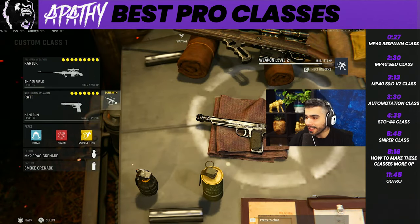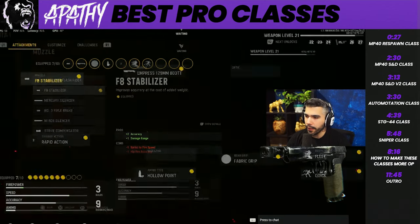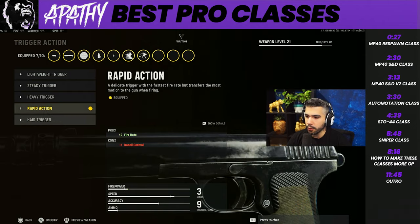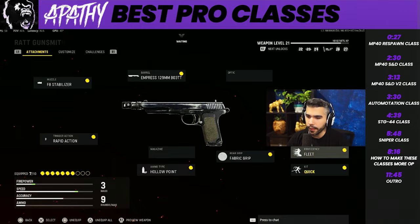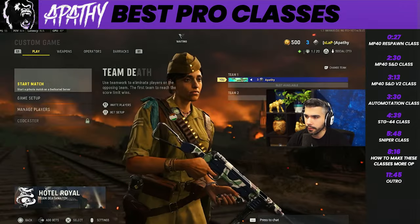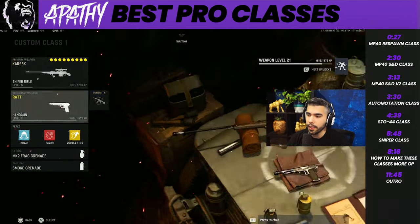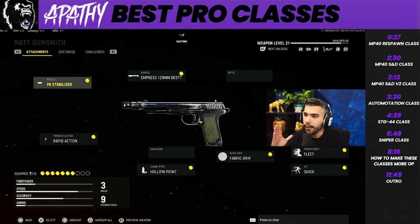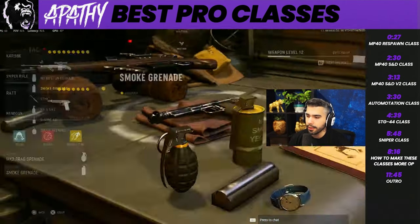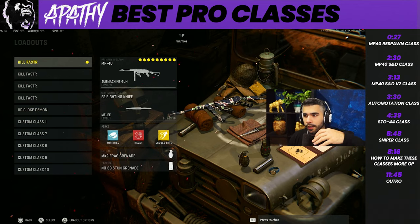For the next thing we got the Rat pistol - this pistol is insane. We got the F8 Stabilizer, the Impress barrel, a bow sight, the Rapid Action trigger for super fast shooting, Hollow Points, Fabric Grip, Fleet, and Quick. Super super good movement speed - 11.8 miles per hour, that's faster than the MP40 at 11.4. This pistol is honestly insane, about a three-bullet kill almost anywhere. Very very strong. Same perks: Ninja, Radar, Double Time, frag, and smoke - or stun depending on what your team needs.